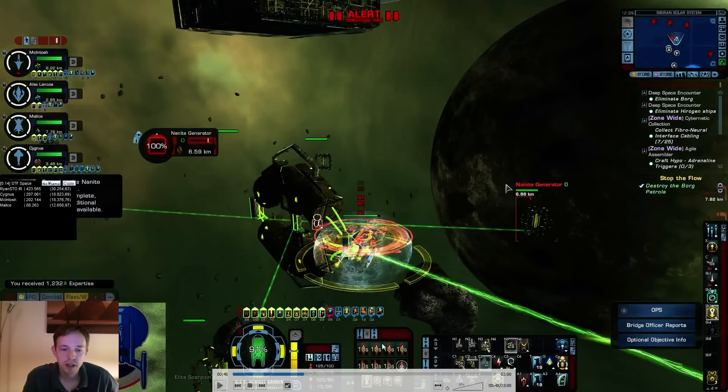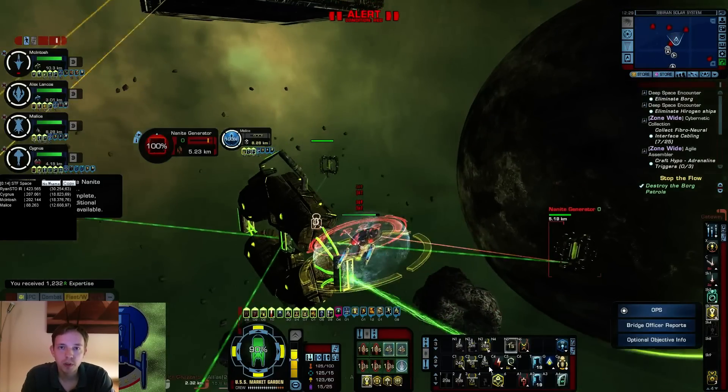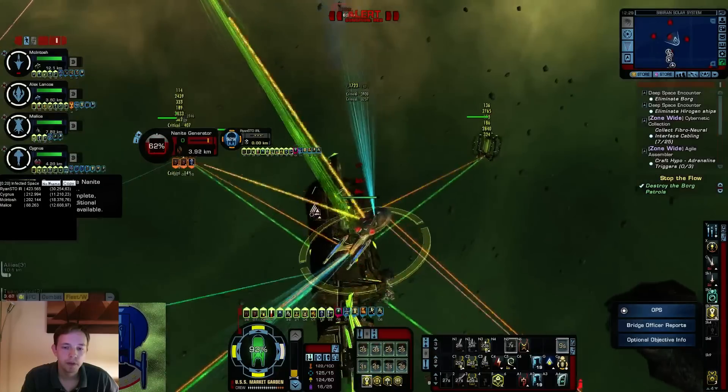All cooldowns are being used - we see Attack Pattern Alpha, the Fleet, and Energy Modulation going down, targeting the nanite generator. Keep in mind that Fire at Will always hits your main target and spreads randomly to a secondary target. In this situation we can hit this target, the target in the back, the guy on the left might have line-of-sight issues with the big thing in the middle, we have the fourth generator right behind us and the cube up top - six targets total, only one of which doesn't take damage. That leaves five targets and one will randomly be hit, which is a 20% loss to the additional 140% you gain from Fire at Will.